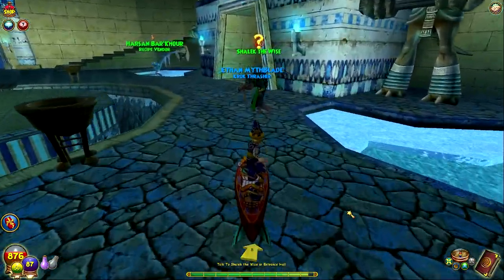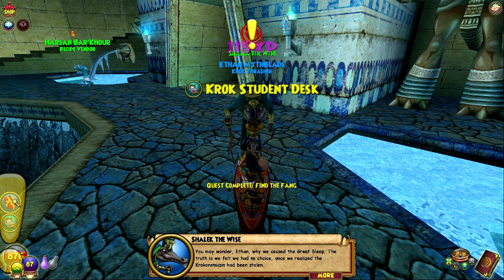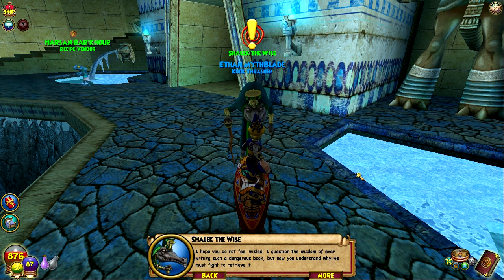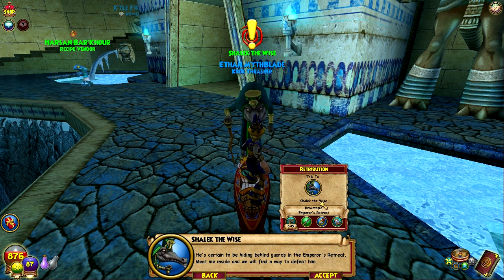Let's go talk to Shalik. I think we have to do the Emperor's Retreat and then we're done. The fang — he teleported. Excellent, now we can proceed. You may wonder, young wizard, why we caused the great sleep. The truth is, we felt we had no choice. Once we realized the Krokanamakan had been stolen — I hope you do not feel misled. I question the wisdom of writing such a dangerous book, but now you understand why we must fight to retrieve it.